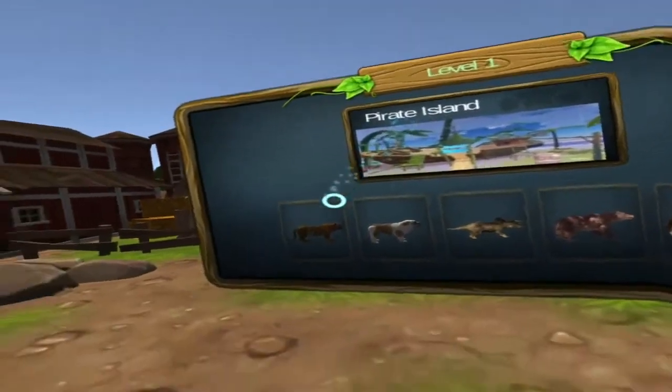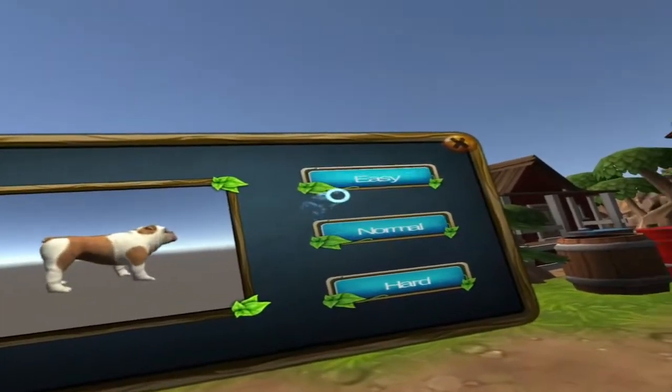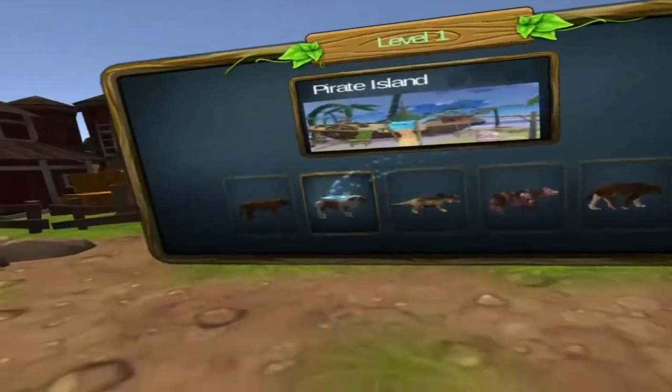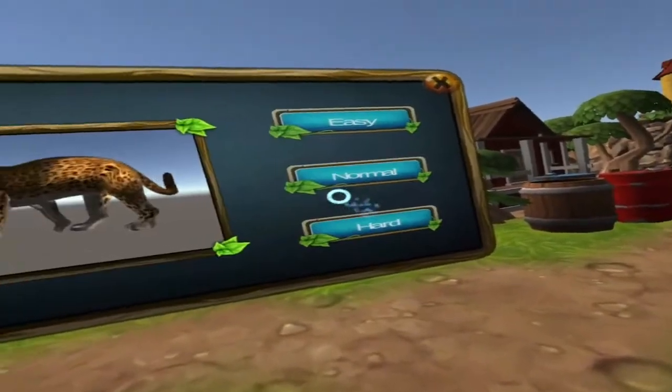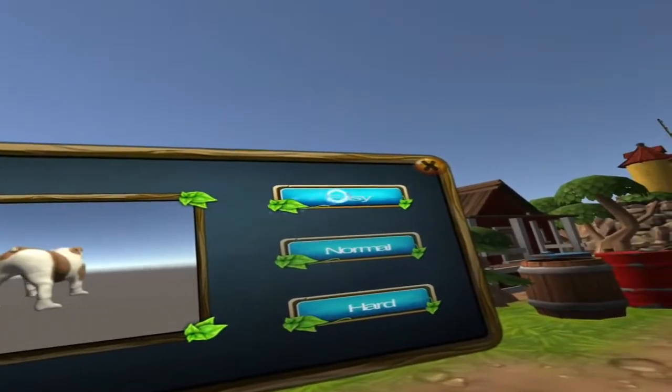Let's click on the bulldog. You've got easy, normal and hard, and I take it that's on each and every one - easy, normal, hard. Just check one more - easy, normal, hard. Yeah, so it's all available on each one. Let's have a go at easy.